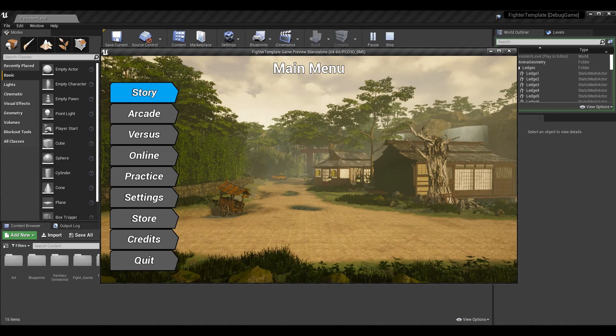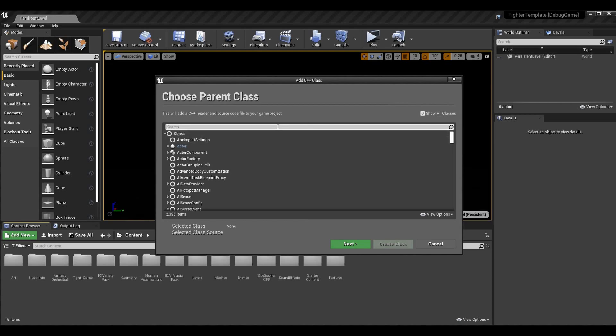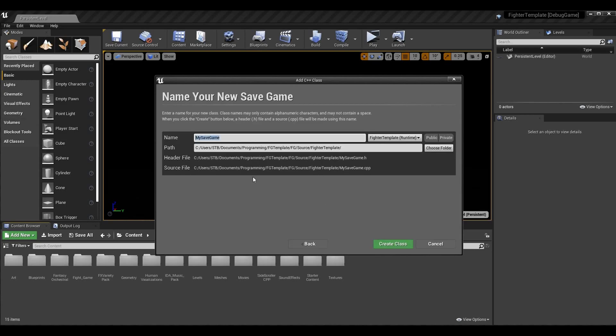With all that out of the way, let's get started. This tutorial series is in C++ and Blueprint - we're going to be working entirely in code today so we don't need to access any blueprints. The first thing we need to do is create a SaveGame object class. Unreal Engine has a method of saving and loading games called the SaveGame class. We can make a child of that class to save and load our own data. Go to Add New, New C++ Class, press Show All Classes, and search for the SaveGame class - that main one is the one we want.